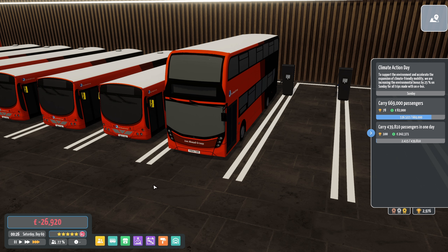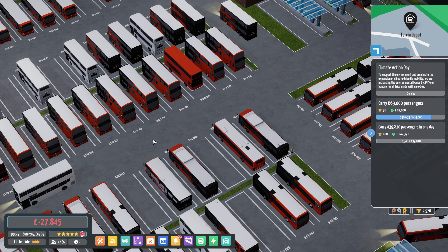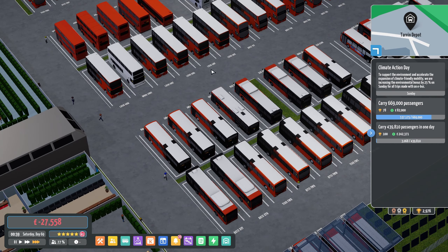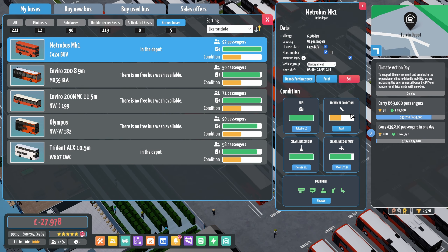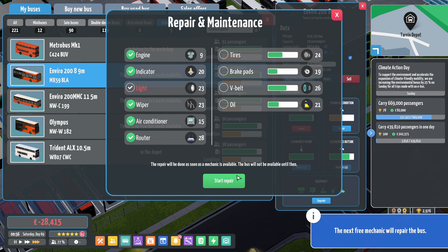I think we're going to have to sub things in with buses from other depots here. It was all going so well, wasn't it? Oh gosh, some broken things again — light, wiper. Viro 200, get that light fixed. Brakes, oil — we'll do them all. Tyres we'll leave for a little bit longer.